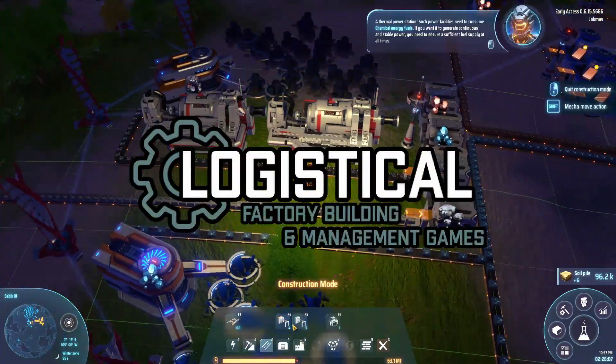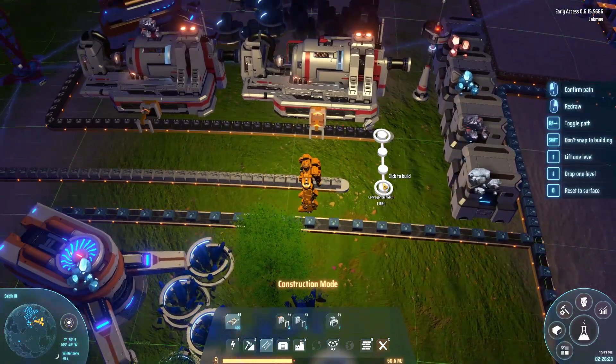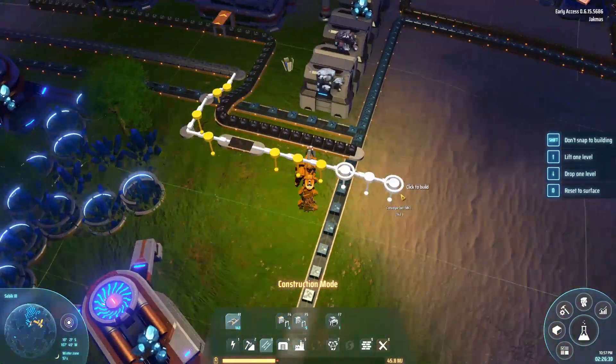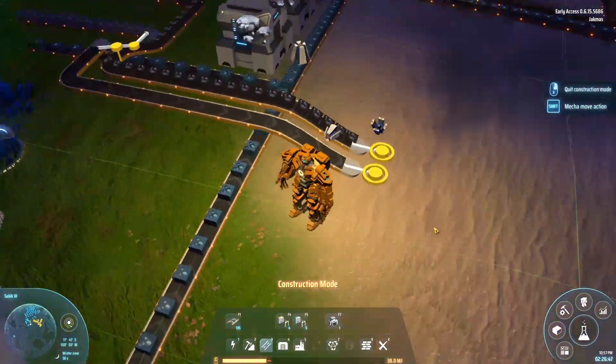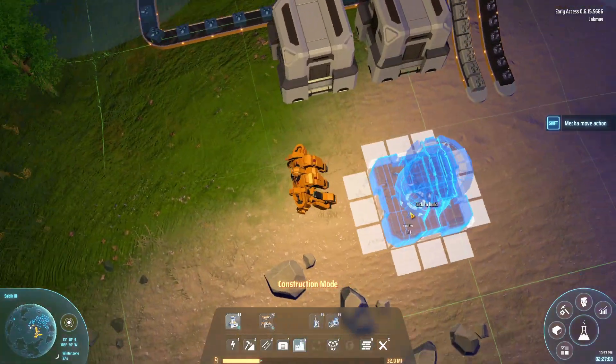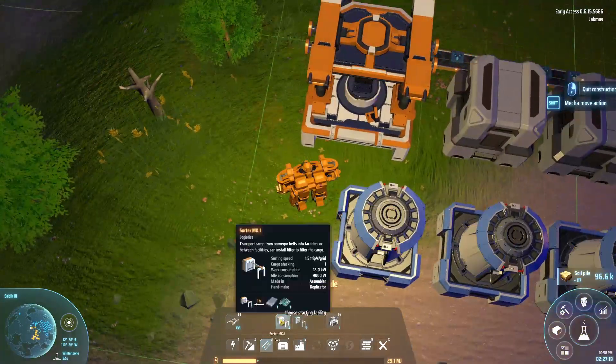How's it going guys, I'm Jack and welcome back to Dyson Sphere Program. Today we're making red matrix cubes and we're going to be doing some x-ray cracking as well. If you want to skip to that part there's a timestamp in the description and on the play bar, but there's a few things we need to do before we can start building.